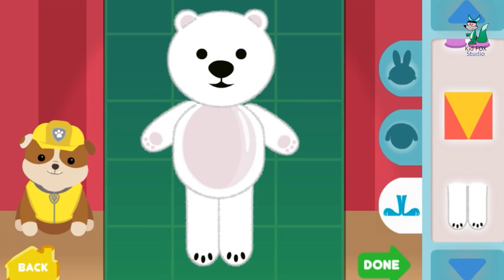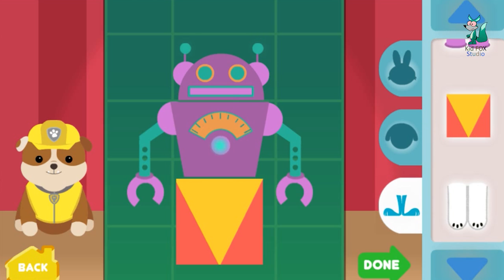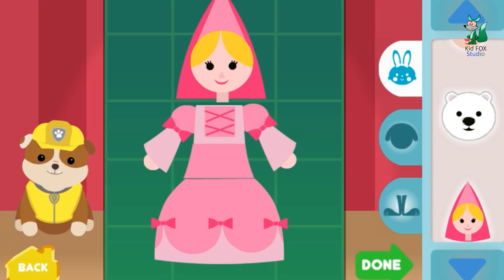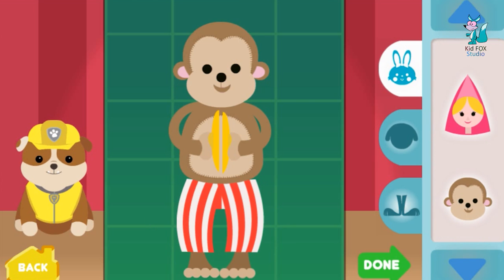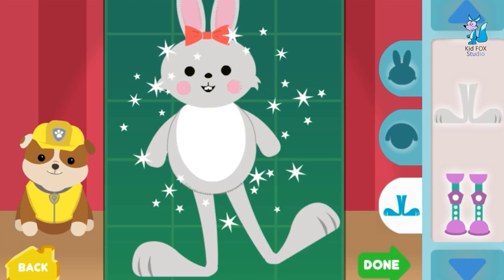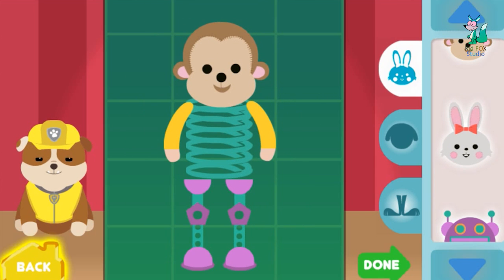Keep customizing your toy, then click the green Done button to watch your toy come to life! You and Rubble make a great toy-building team. Pick toy heads, legs, and bodies — and Rubble will help bring your creation to life!